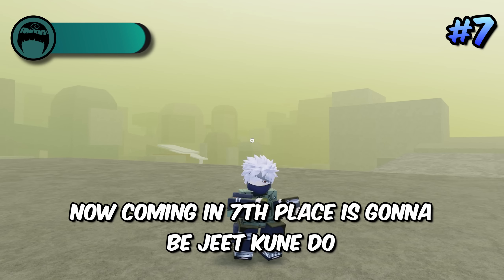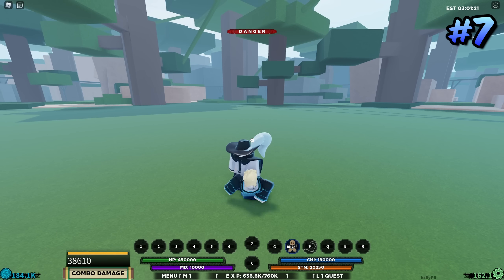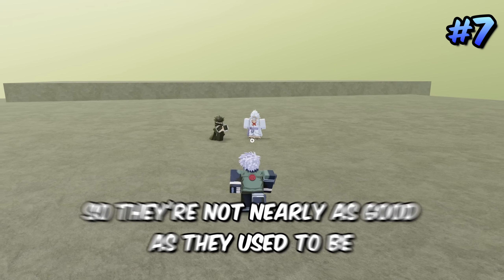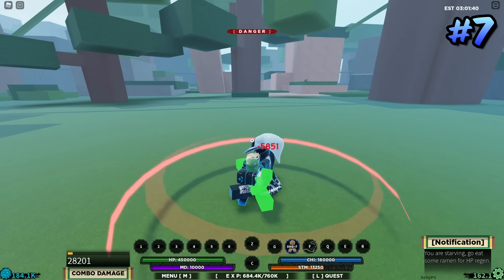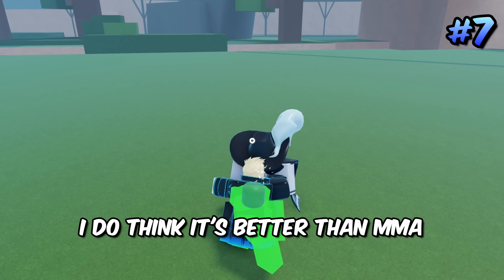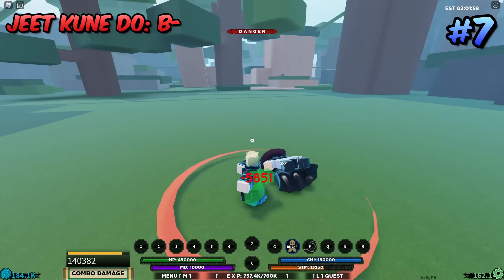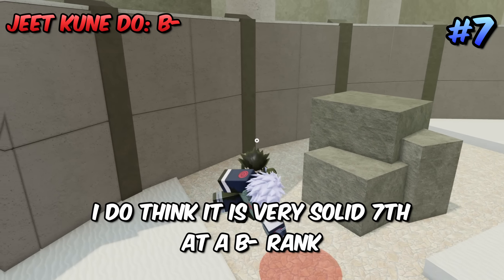Coming in seventh place is Jeet Kune Do — one that people tend to sleep on. It's an instant extender off of normal M1s, and since it is instant you can extend into a ragdoll into an air combo. Air combos were nerfed so they're not as great, but Jeet Kune Do has more going for it — it's fast, can catch people off guard, does a bit of damage, and there are moves that are true after air combos. Very solid at a B minus rank.